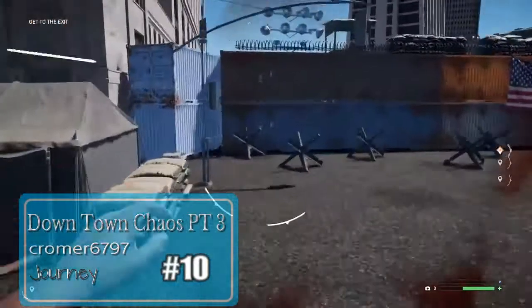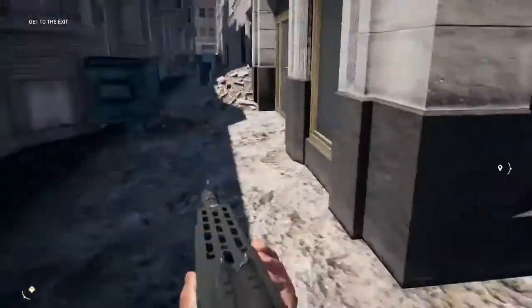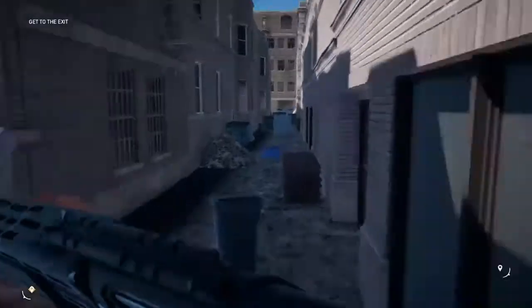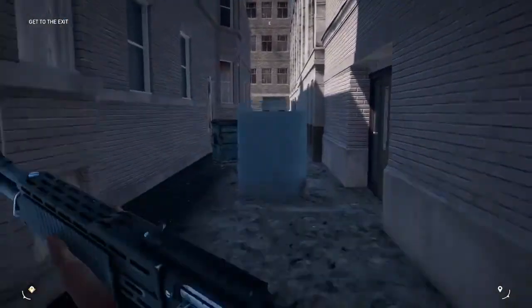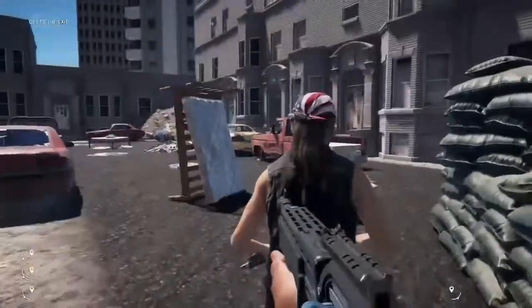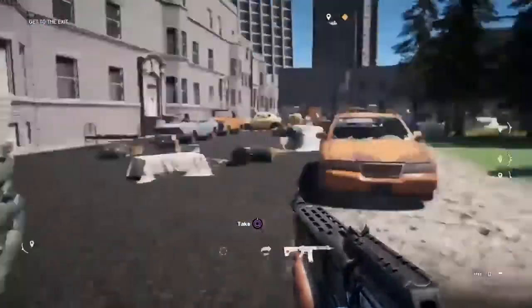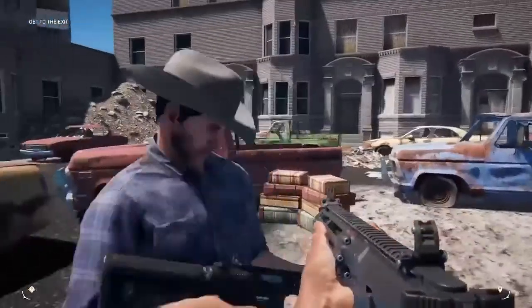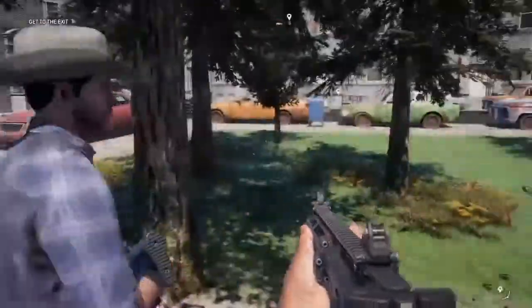I'm just going to hop away like a bunny rabbit. I hope you boys don't mind. Dead body! I've seen you many times before, but never here. I didn't know that you hung out in this part of the alleyway. And there's another soldier — he's a friendly. Well, I'm going to kill him anyway because they gave me the option to. And he's down over there for a nap because you worked him too hard.